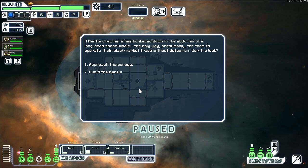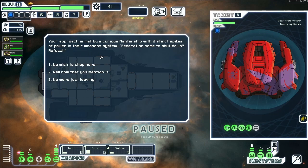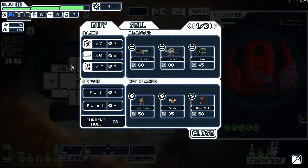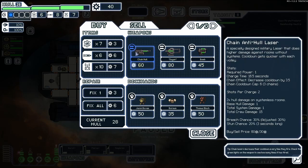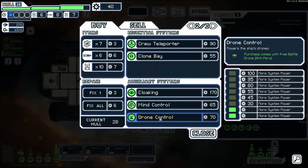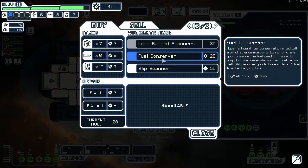We can't really afford anything. Oh wait, there are multiple pages. Crew teleport, clone bay, cloaking, mine control — these seem standard. Fuel Conserver: hyper-efficient fuel conversion not only lets you conserve fuel used with a sector jump but also generates another fuel cell. So this saves us fuel — that sounds good, let's get that.